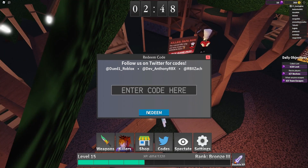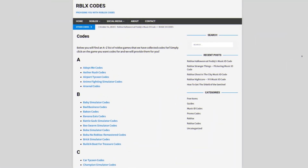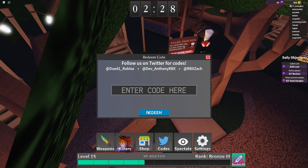Are you tired of hunting YouTube videos for Roblox codes? I've got a solution — rblxcodes.com. On the website you can find game codes, music codes, and guides. There's tons of stuff to check out. We have codes for over 300 Roblox games, so if you need a code for a game, it'll be there.